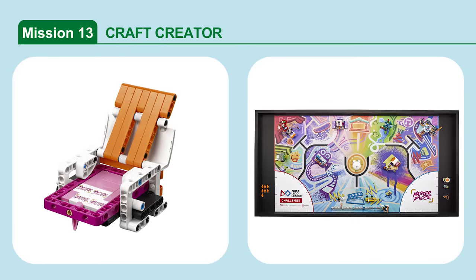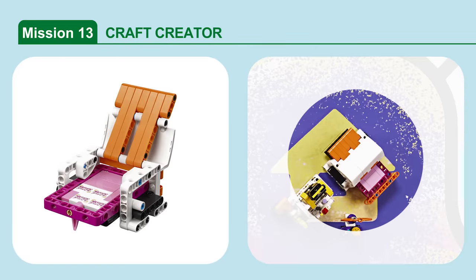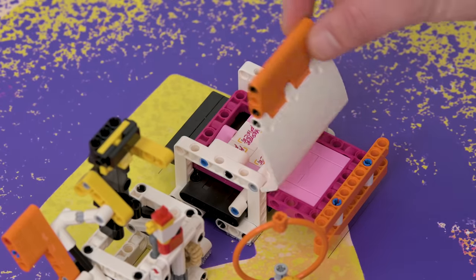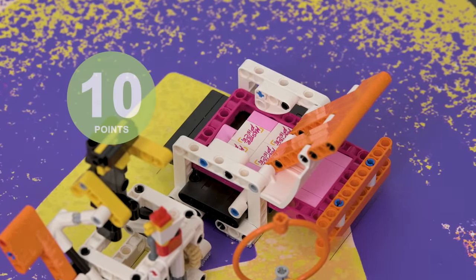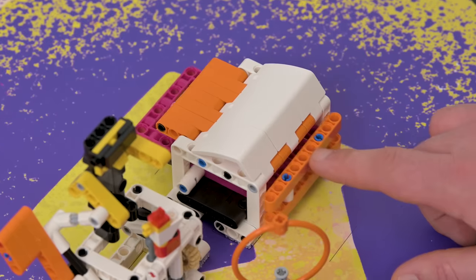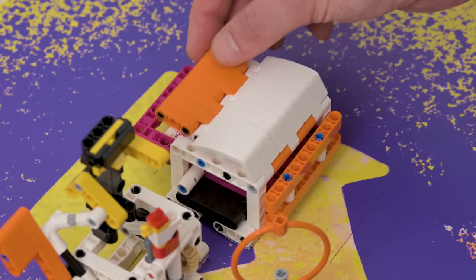Mission 13: Craft Creator. Release the creation from the craft machine. Score if the craft machine's orange and white lid is completely open, and if the craft machine's light pink latch is pointing straight down.